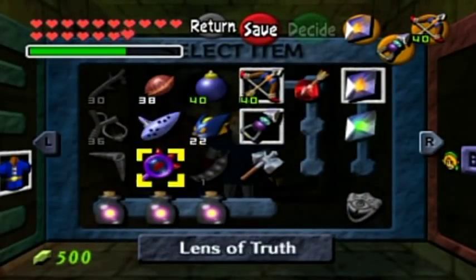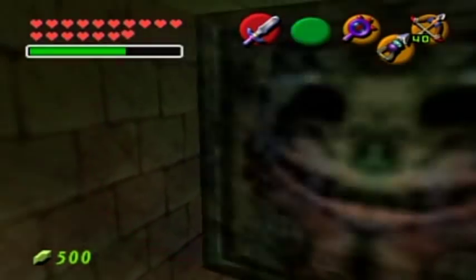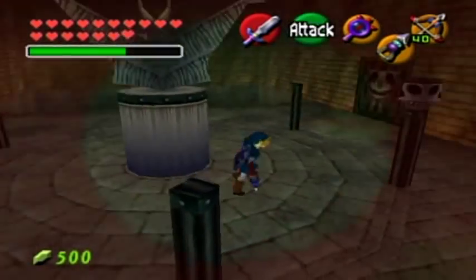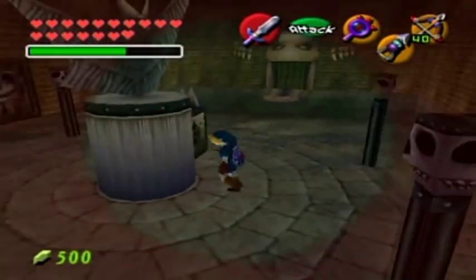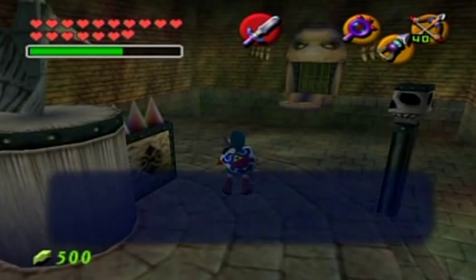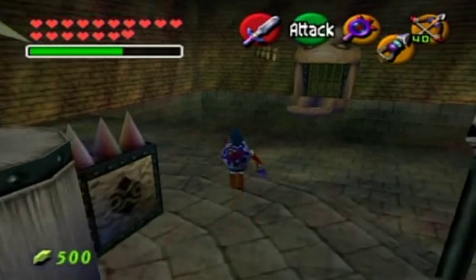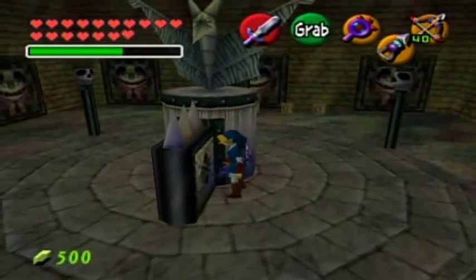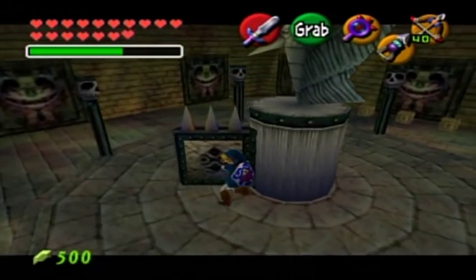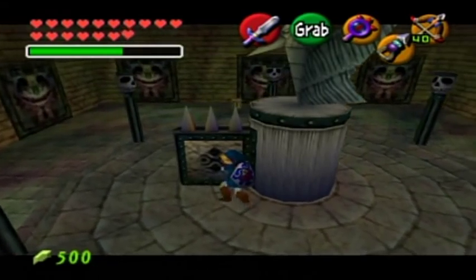So I might as well get the Eye of Truth set up here. Maybe I should have gotten more magic power along the way. As you can see some of these skull heads - one of these skull heads - the skull of truth is the one that doesn't disappear when you have the Eye of Truth pointed at it. So move this over... There you go!